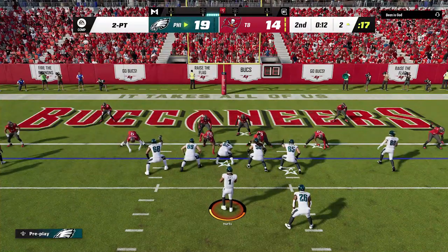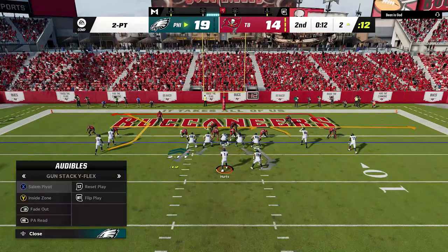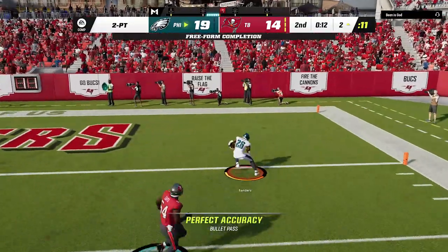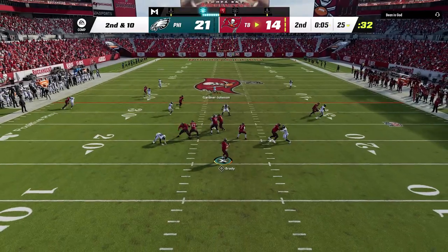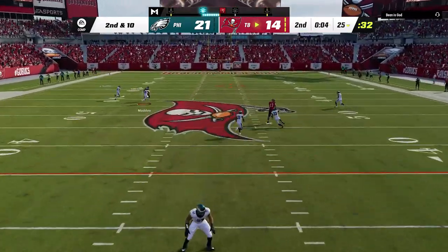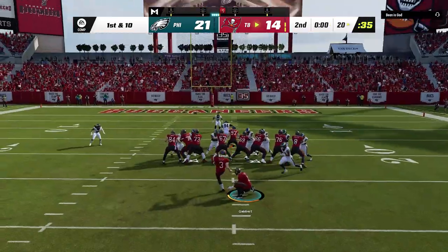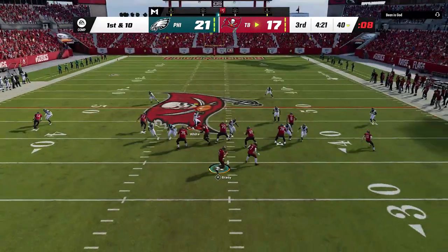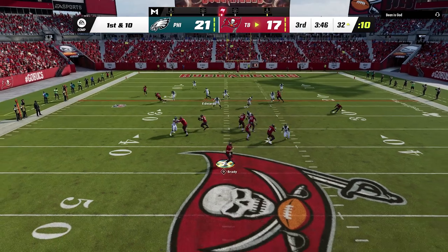I decide to go for two to make up the missed extra point — this is the only time the entire game I call a different play. This is typically my red zone offense and I wanted to guarantee I get the two. I'll have a link in the description for that video as well. Back on defense I come out essentially in a prevent defense because he only has 12 seconds left on the clock, but somehow he gets over the top with that glitchy verticals play once again. Calling a timeout and getting a field goal before half — that's terrible.